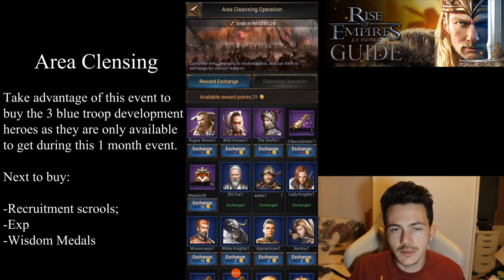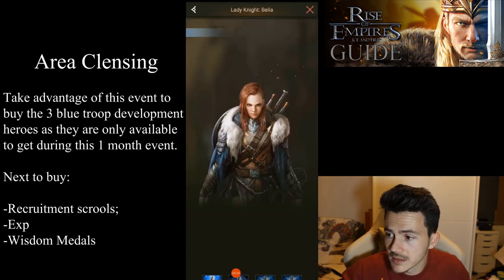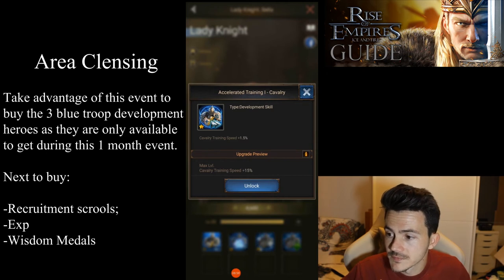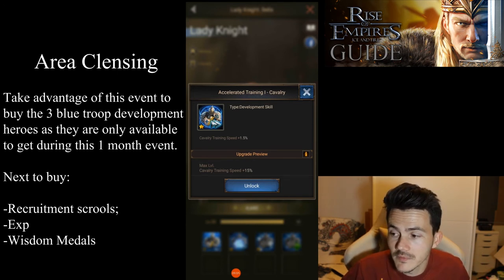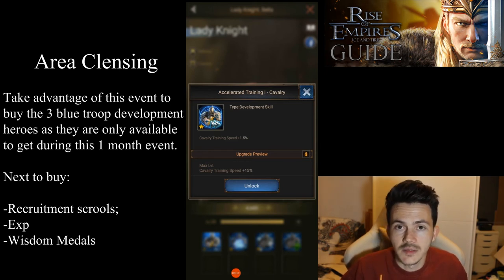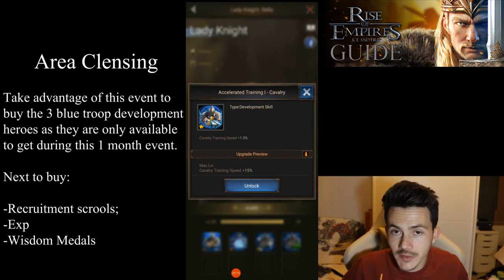Area Cleansing Operation is an event that starts the moment you build the castle and lasts one month. The three heroes you have to get no matter what are Chief Hooks, Sergeant, and Lady Knight. All of these are troop-specific heroes — for example, you're going to get a 15% training speed increase for each troop type. Each hero has its own troop type, so depending on which troops you develop first that's the one you want first, but eventually you'll want all three.